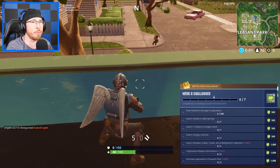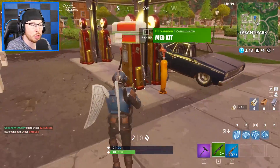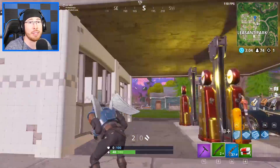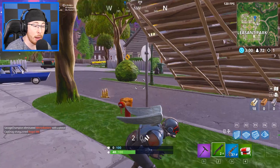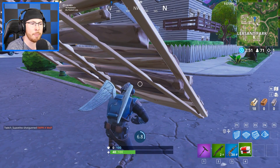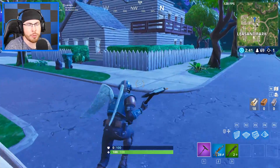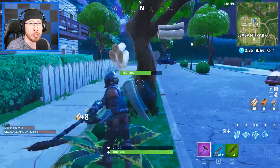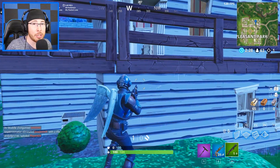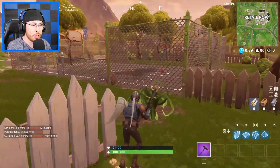Without further ado, let's get into this week's challenges — there's some new ones and it's pretty interesting. This is the leaked version. Number one: search seven chests in Salty Springs. There are thirteen possible chest locations in Salty Springs, so it'll be pretty tight with everyone trying to do the challenge at once. If you do it over the course of five or six games you'll be fine. I highly recommend dropping into the houses with the most chests — the blue house which has a basement, the broken house that normally has one or two, sometimes three, the house near the watchtower by the hill, and the chest in the gas station that sometimes spawns.